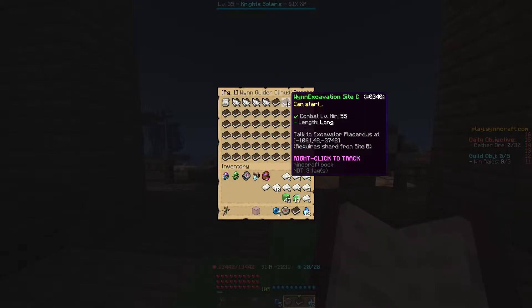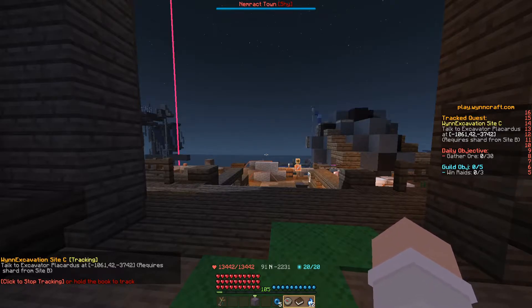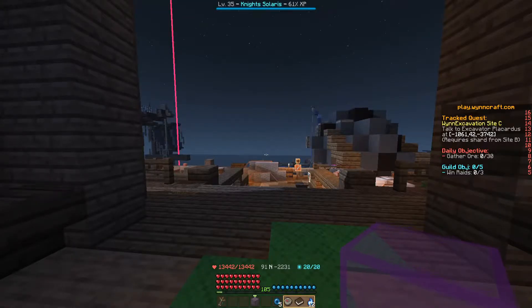Talk to Excavator Plasardus at these coordinates, and it also requires a shard from Site B. We're going to start off by right-clicking to track it. You need to have completed Wind Excavation Site A and Site B, and then also bring the purple crystal shard that you get from Wind Excavation Site B.